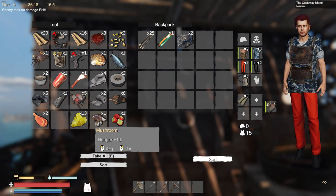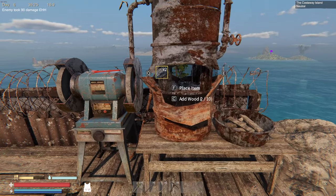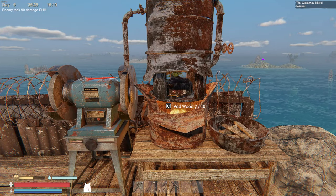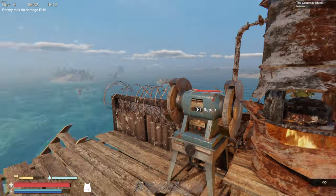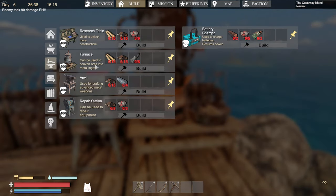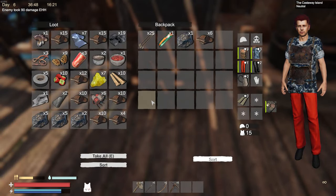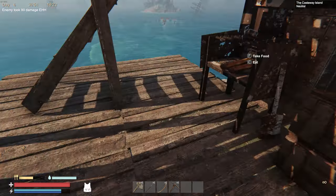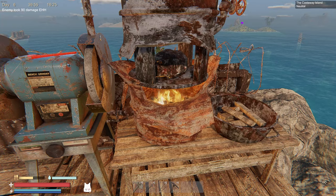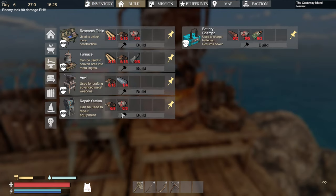Let me get one more ingot going. I have to assume that when I was clicking on the repair station it was repairing everything I already had on me that was broken. Do feel free to tell me in the comments if I'm wrong. I need four ingots for the anvil — but I got plenty of ore, so this is going to be a thing.